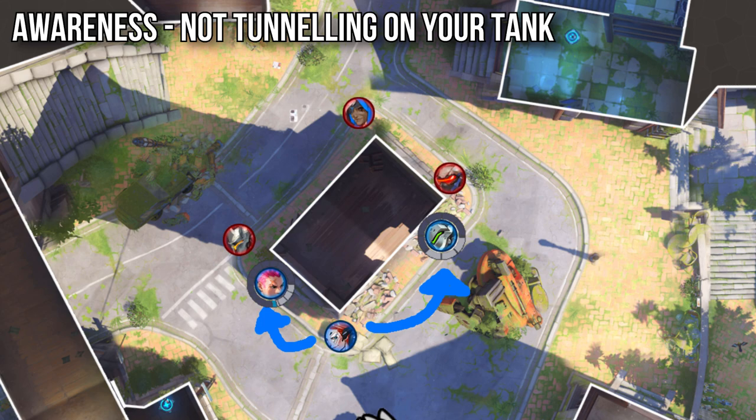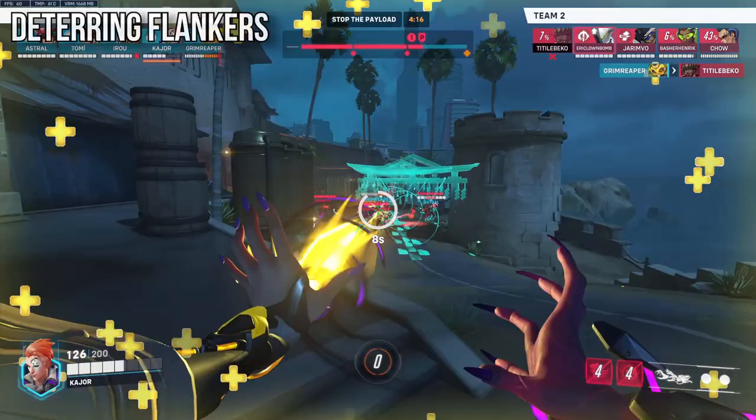The penultimate note I have is awareness. If you're healing a tank at critical HP but there's a DPS to your right who needs healing, don't ignore them. At the very least, tap your spray at them, and quickly return to healing your tank if they're still under pressure.